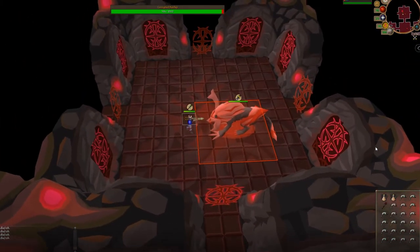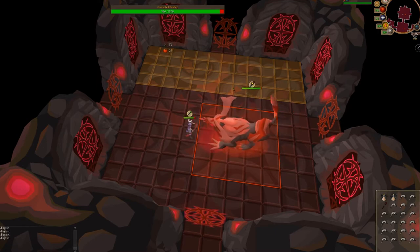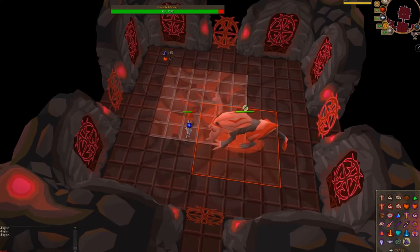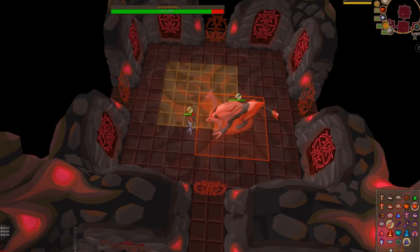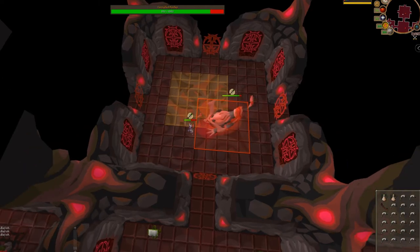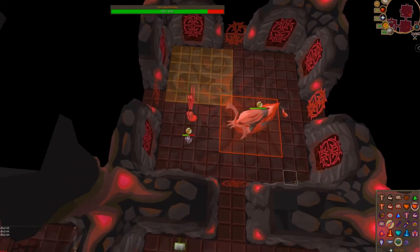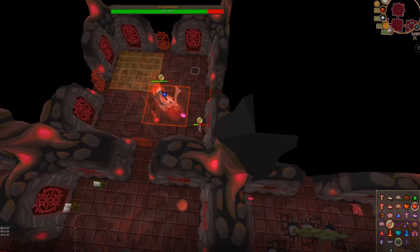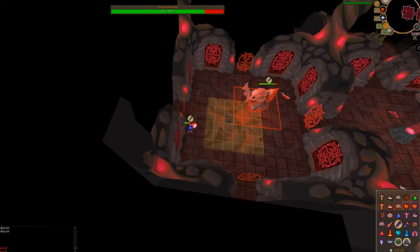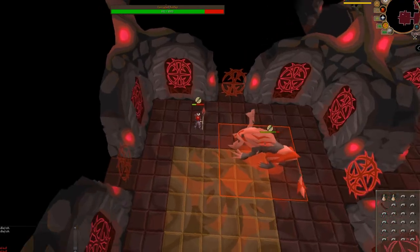The boss fight. You will face the level 894 corrupted Hunllef. Once in the room, immediately turn on Protect from Missiles — the Hunllef always starts with the ranged attack style. If the Hunllef is praying against ranged, equip your staff and turn on your strongest magic damage boosting prayer, Augury. When it is praying against magic, equip your bow and turn on your strongest ranged damage boosting prayer, preferably Rigour if you have it. The Hunllef will change its prayers after every 6 attacks from you. When this happens, switch to your second attack style. The Hunllef will also change its own attack style after 4 attacks — when this happens, you will see the Hunllef move and signal it. Immediately switch to the opposite protection prayer or risk being hit up to 68.